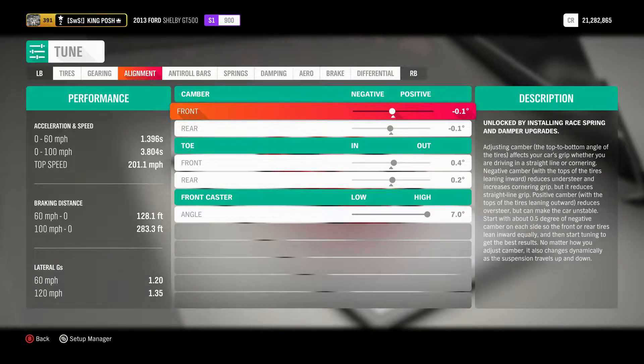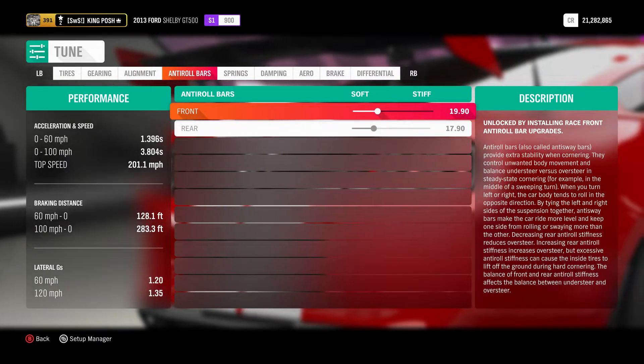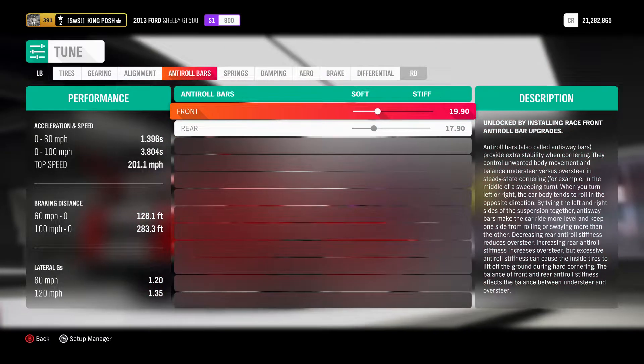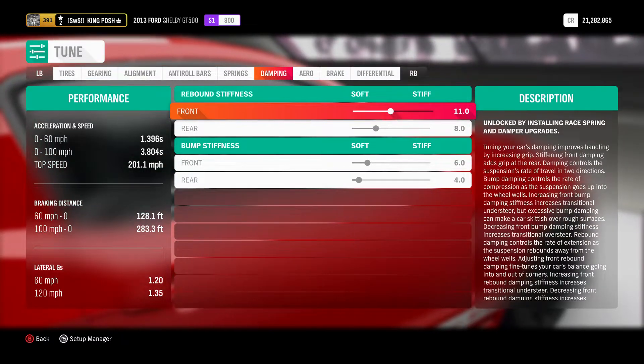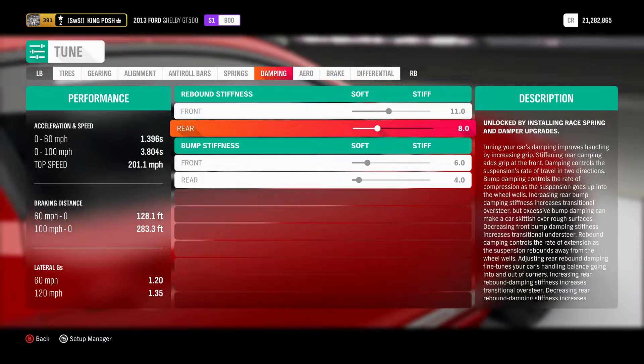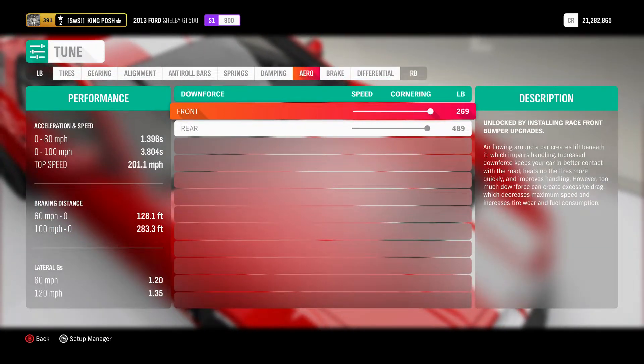It's a very simple alignment setup. For the anti-roll bars and springs, I went softer — as low as you can go. For the dampening I just made it softer all around.